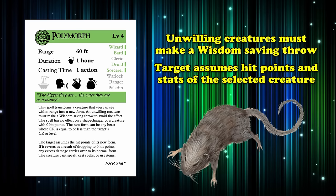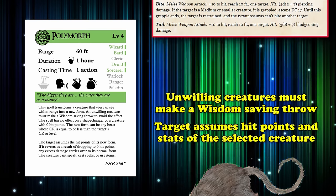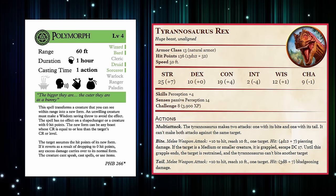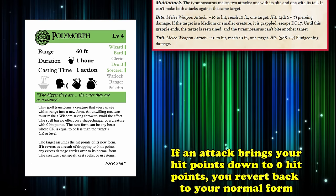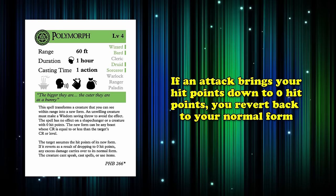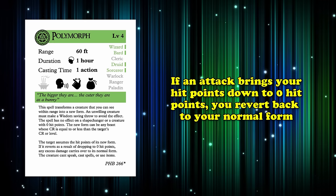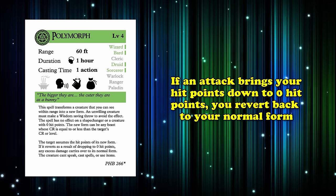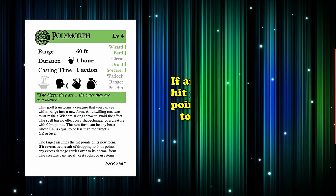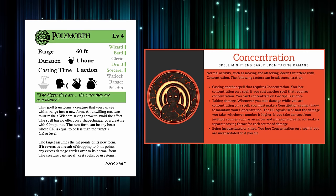So a level 5 NPC, for example, can't be transformed into a T-Rex. It's also worth noting that a creature can't be polymorphed if they are a shapeshifter or have 0 hit points. And if an attack makes your hit points go down to 0, you transform back to your normal form and take the remainder of the damage, if any. Also, while you can cast Polymorph on yourself, be aware that any damage you sustain will force concentration checks for maintaining the transformation.